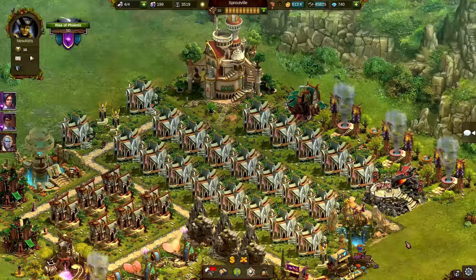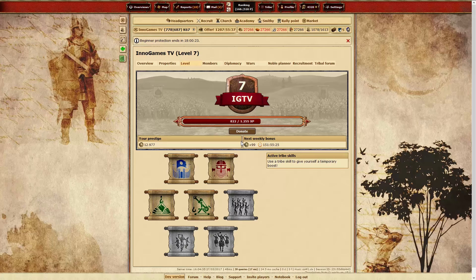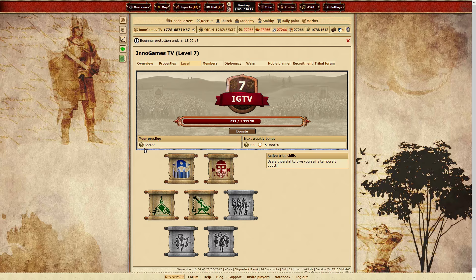We start the show off with Forge of Empires, who shows off their new Cherry Blossom Festival. Then we go over to Elvenar with new updates and an Easter event. Last but not least, Camilla from Tribal Wars explains the tribe skills.